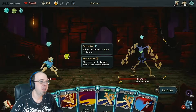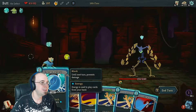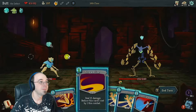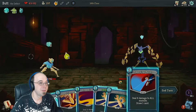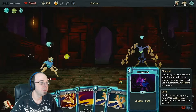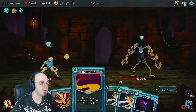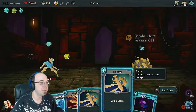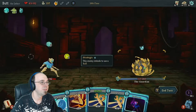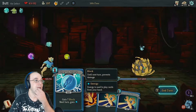He's going into block mode — gain seven block next turn, then gain power. I like the power part, but I don't need seven block. Let's draw a card. Dark. Boop. What's he gonna do? Tends to use a buff. Yeah, end turn.